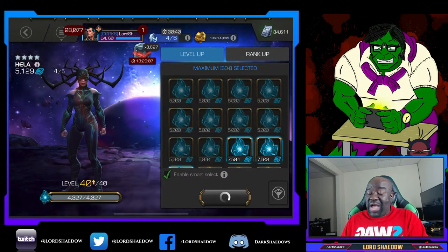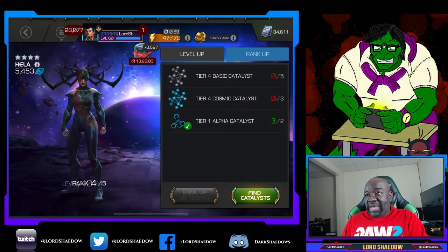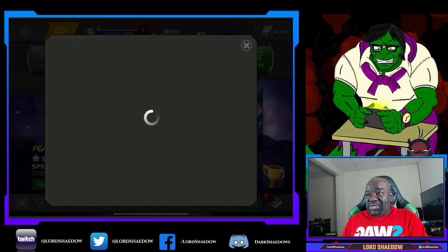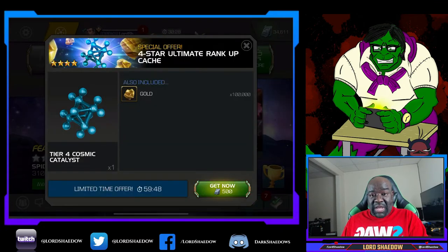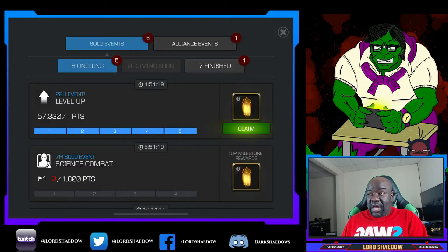Will I max Hella out? Not anytime soon because she's a cosmic, and I still have Silver Surfer that needs to go to rank three. So I'm saving all of my cosmic T4 class catalyst resources for Silver Surfer right now.